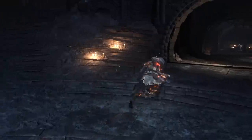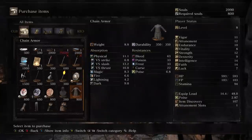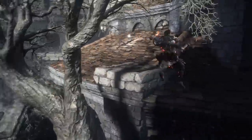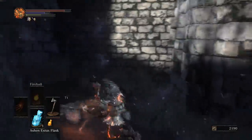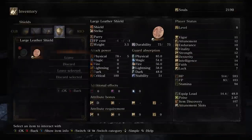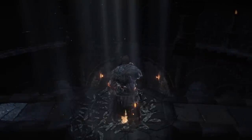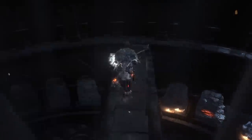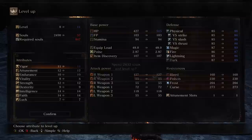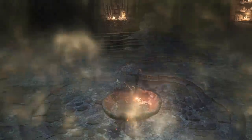This is going to be painful. Before embarking on this dangerous journey, we are going to need everything we can get. Let's buy the prism stone and a large leather shield. By using a well-known glitch called the Tree Jump, I can get 3 twinkling titanites before entering the DLC. Let's not forget about the Estus Shard and the Covetous Silver Serpent Ring.